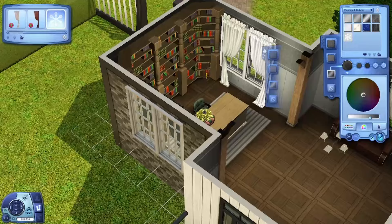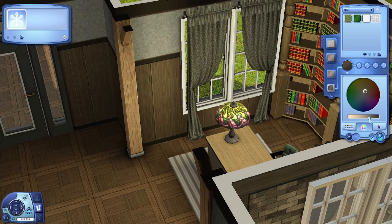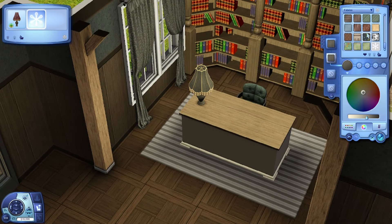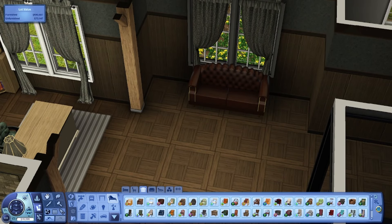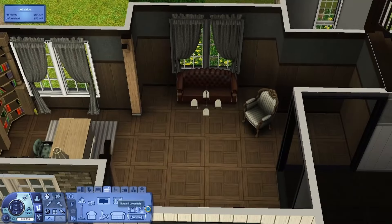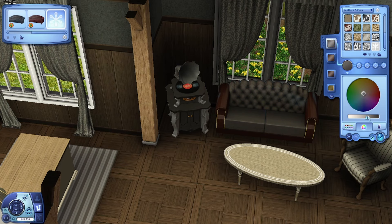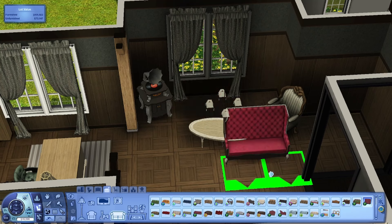Look at the office — I did bookshelves behind the desk and I love them so much. When I was taking screenshots it doesn't look overly interesting because there's not a lot on the desk, just a lamp or flowers. But I really love it. In the little corner there's a couch, an armchair, and what I think is a gramophone — some kind of record player-looking thing.